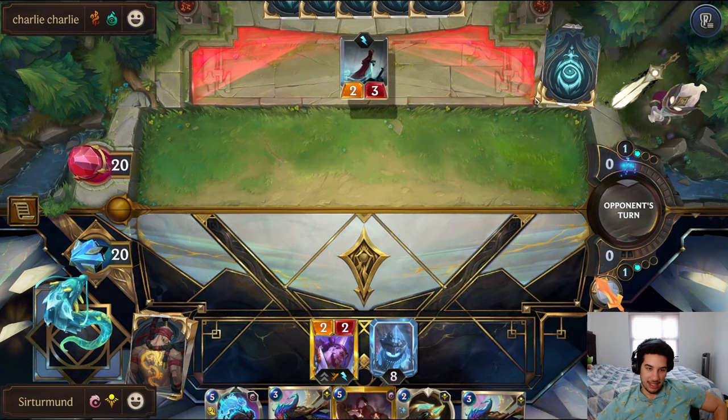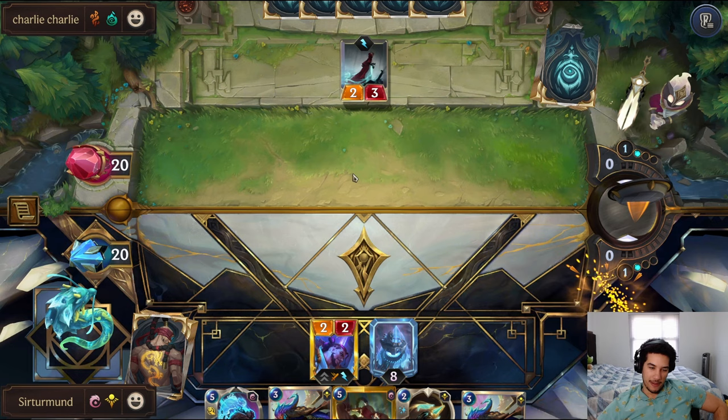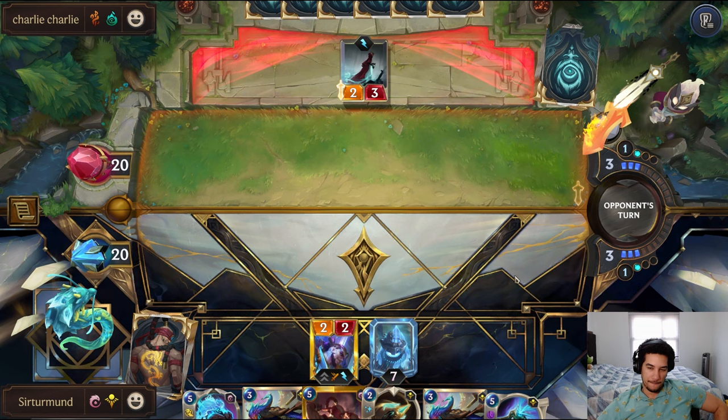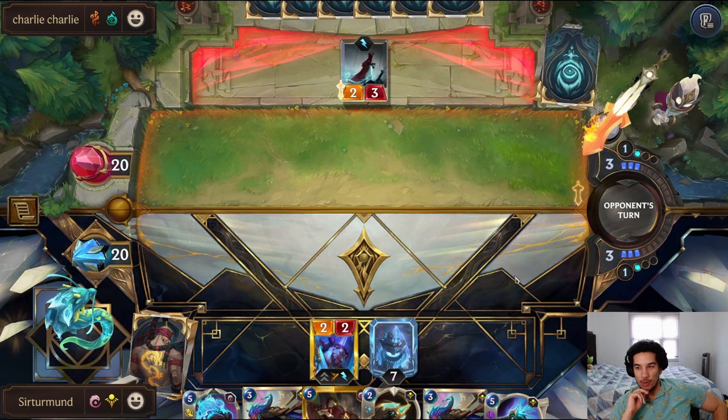Wait — Ephemeral. So it's an Ephemeral deck? It downshaves them unfortunately. Maybe we should have threatened there? I'm actually confused at what I'm going against — it always makes it harder. When I don't know the opponent's deck, I don't know what I need to play around.